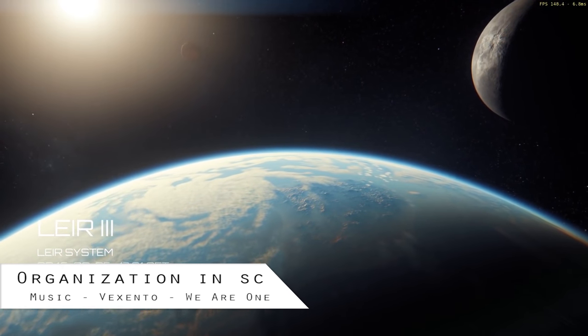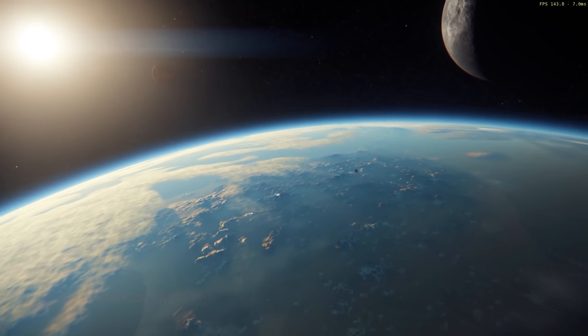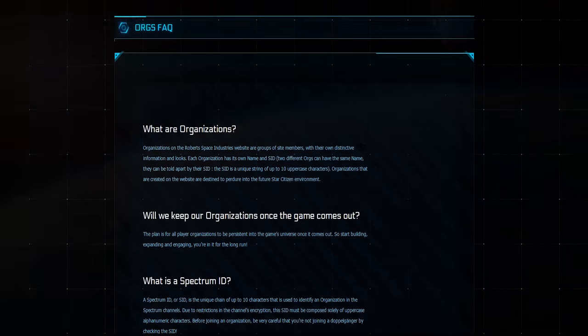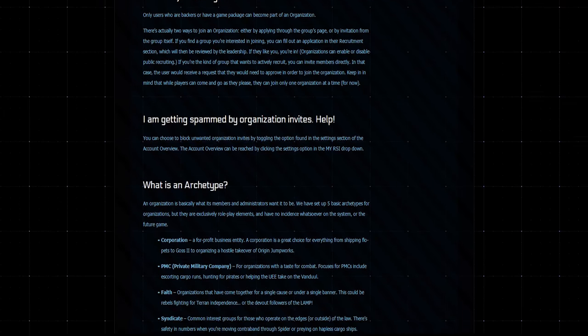Organizations in Star Citizen. Released in January 2014, the organization system brought new pathways and possibilities when it came to social interaction. Although the new system is subject to change,